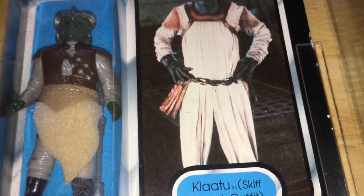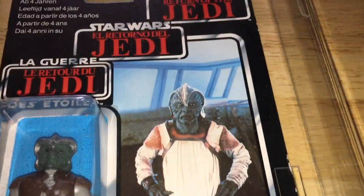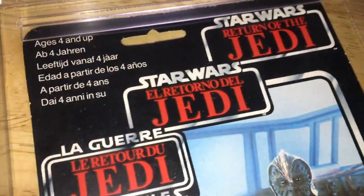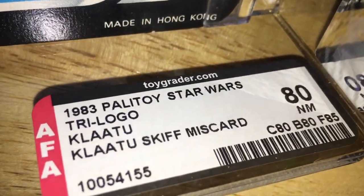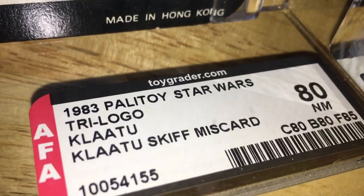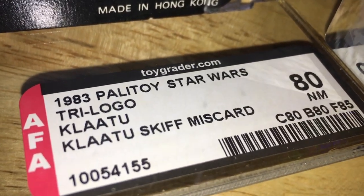Clear bubble. AFA 18 near mint card, 80 bubble, 80 figure, 85. 1983 Palitoy Star Wars Tri-Logo Klaatu — Klaatu Skiff Guard. Mist Guard.